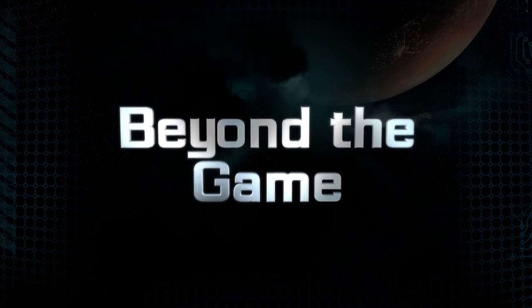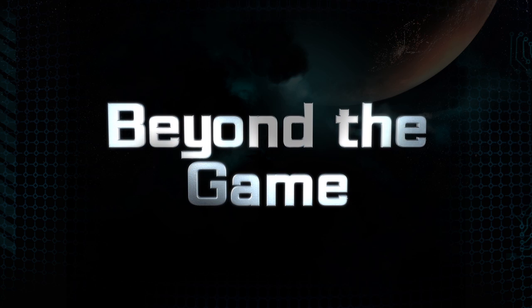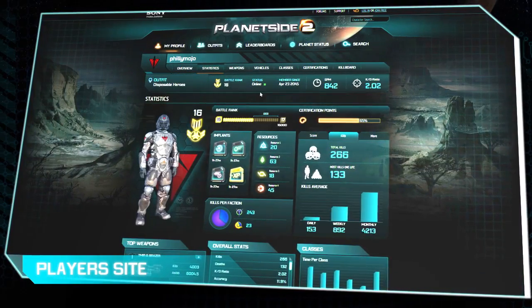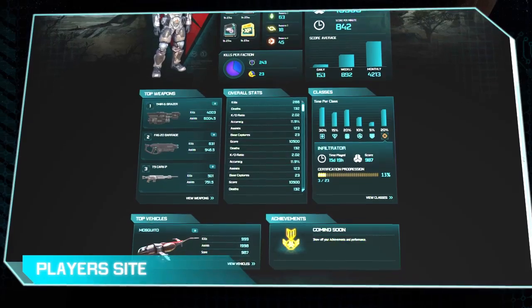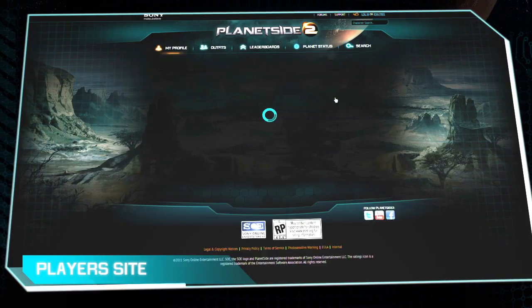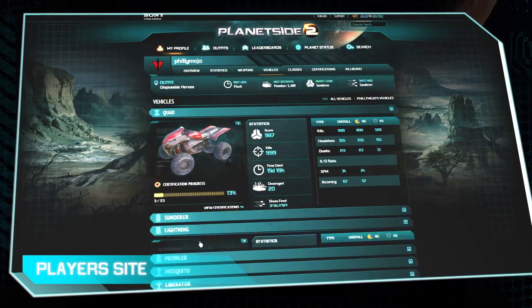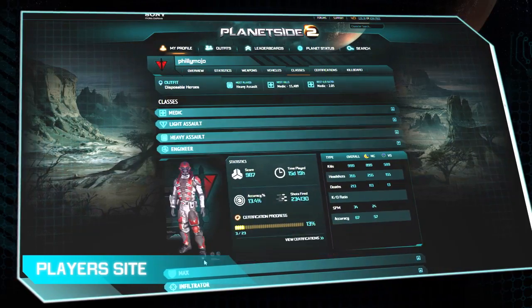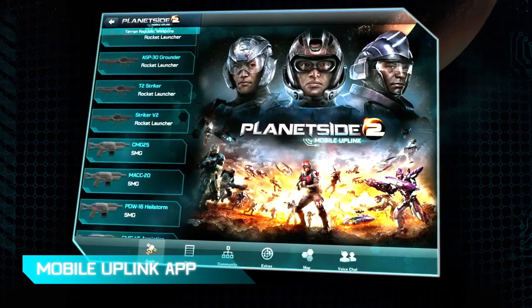Beyond the game, we've worked really hard to incorporate features that build an ecosystem to keep you connected with what's going on without actually having to be in the game. The first thing is our player website, which has very deep stat tracking — you can track just about anything on your character in real time. You can check how you perform with a weapon before and after you modded it, compare yourself to friends or any other player, and because we are a persistent world, you can go to the planet status tab to see what's happening on your home server — who's online, who owns what territory.